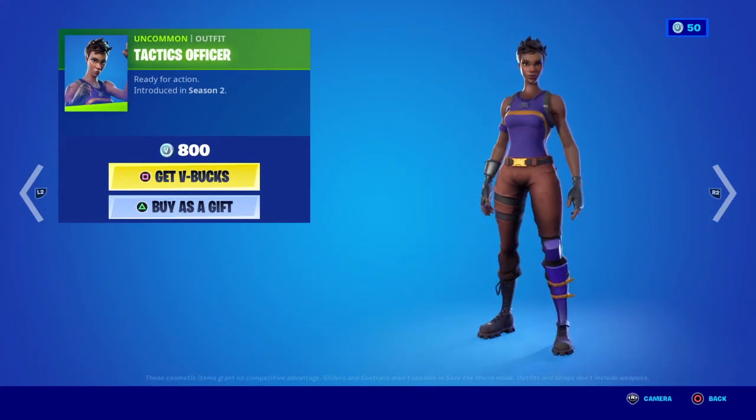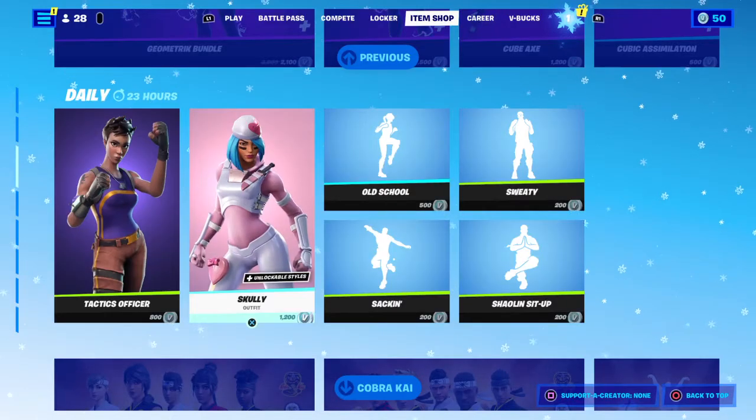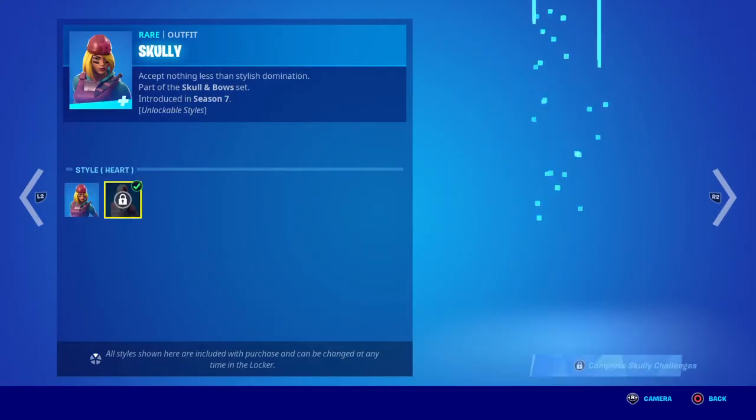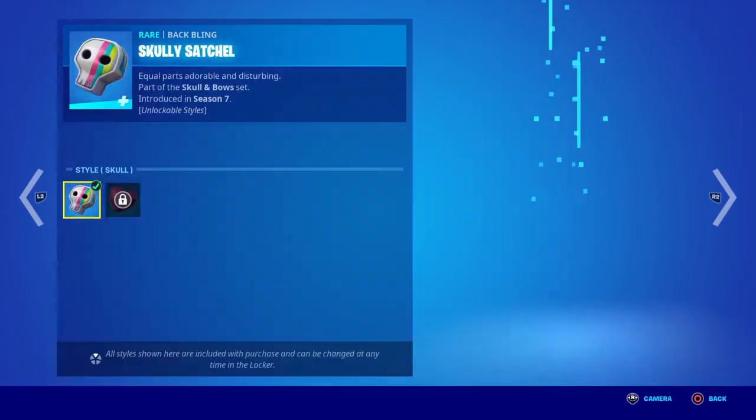We got the Officer skin — it's just a cheap ripoff of the default skin but has some pretty nice clothing on it. Then we got Scully — I really, really like this skin. I like the Y style better but you need to complete challenges for that.